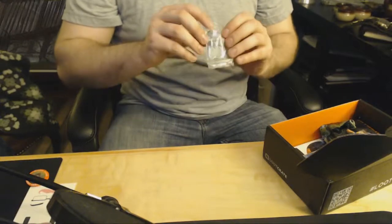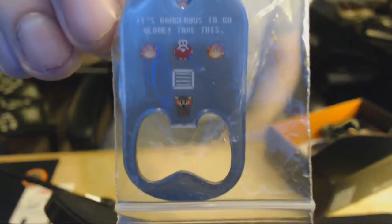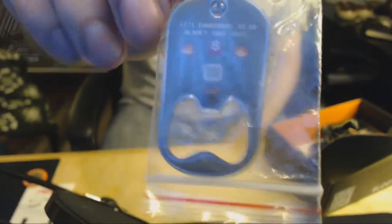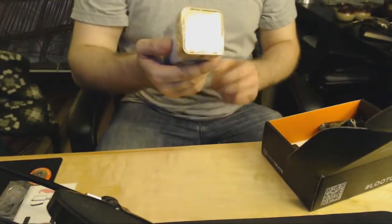Oh, very cool — it's a bottle opener that looks like a dog tag, and it says 'It is dangerous to go alone, here take this.' So we have our Link very-first-dungeon bottle opener. Excellent!